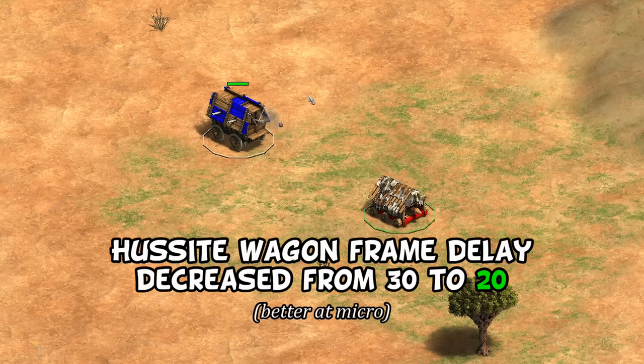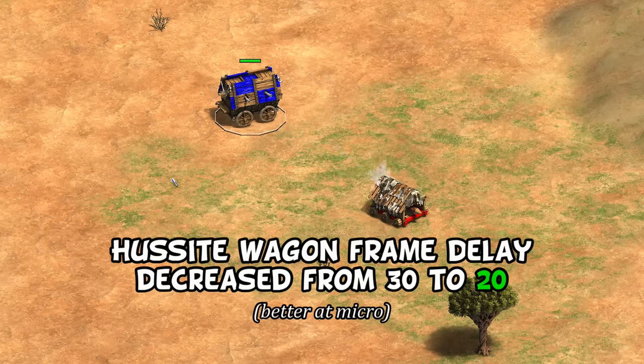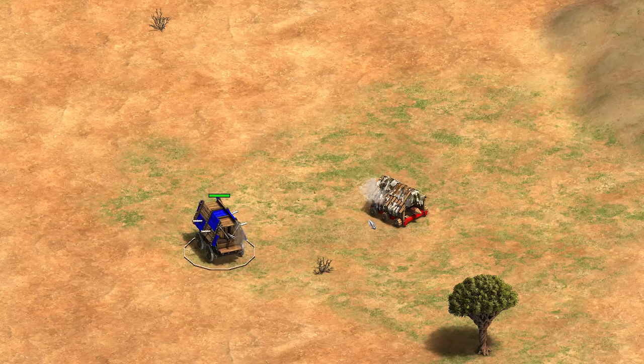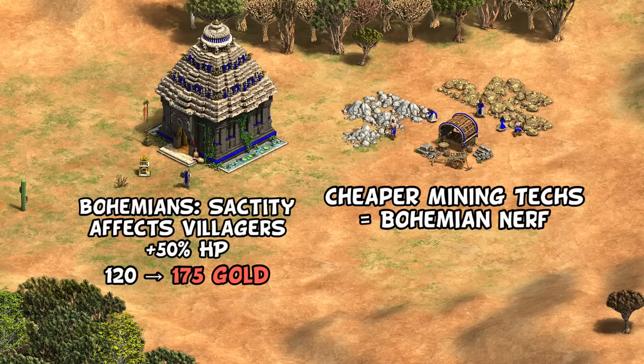For Bohemians, one small buff was to lower the frame delay of the Hussite Wagon, making them a bit better at micro — though there's still a bug where if you fire the main projectile and move before all three minor ones have fired, you lose those major projectiles on the next shot. So you aren't really incentivized to micro them more than necessary. The discount on castle age mining techs is also an indirect nerf to Bohemians, as opponents can more easily match their gold income. Sanctity costing 55 more gold also slightly nerfs them indirectly, since it affects their villagers.